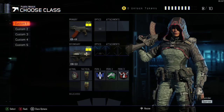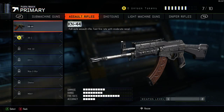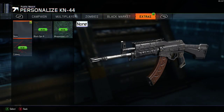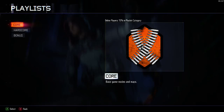Guess what I'm permanently unlocking if there is a permanent unlock in this game — that's right. I wonder if it keeps the camos and paint jobs from the beta. Oh well. That's cool, Weaponized 115 — I'll put that on just so I could hurry up and get to a match.